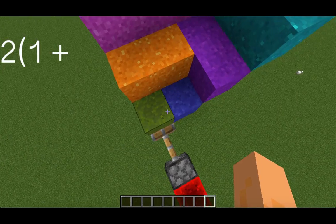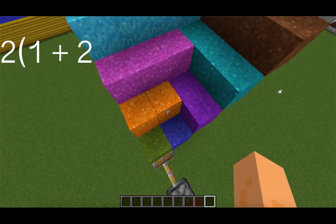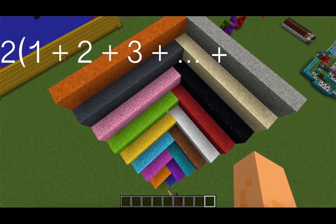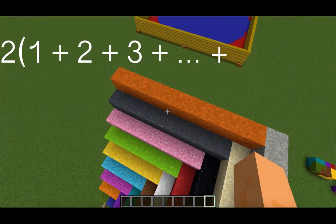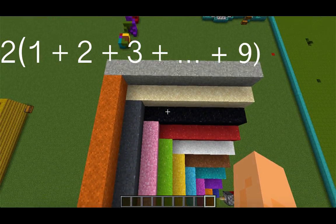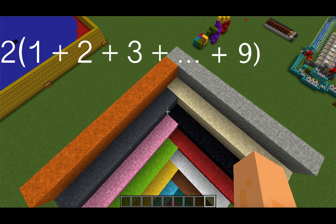On this first level we have 2 times 1 pieces of concrete powder. The next level is 2 times 2 pieces. The next level is 2 times 3 pieces. All the way up to our top level, which would be 2 times n pieces of concrete powder. And here n is equal to 9. So our total number of pieces is 2 times the sum of the first n integers.